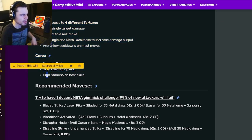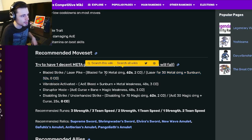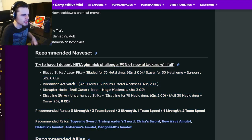His cons are a horrible trait, only one damaging AOE, and high stamina on best skills. But the only one damaging AOE doesn't really matter since it is spammable. His moves include a 70 metal damage, a 30 metal damage with sunburn — which has zero cooldown — and an AOE bleed with sunburn and metal weakness.